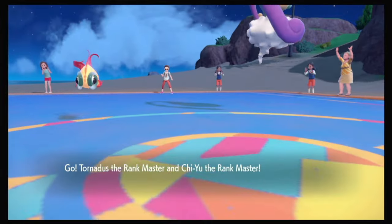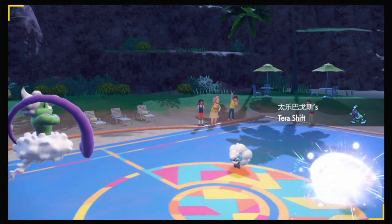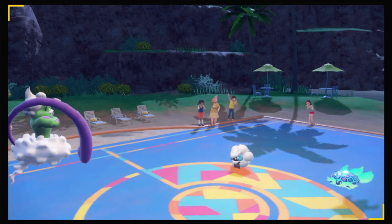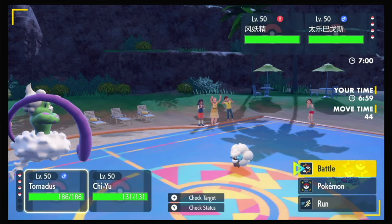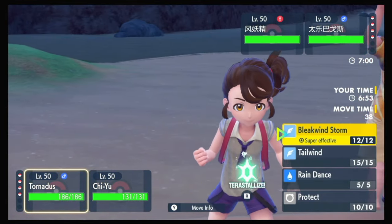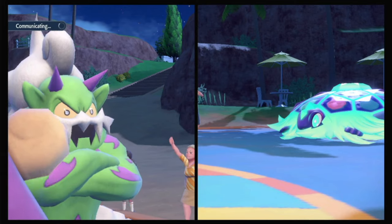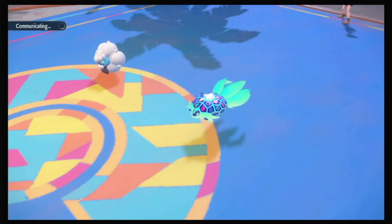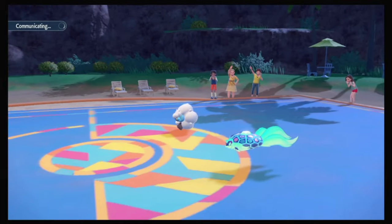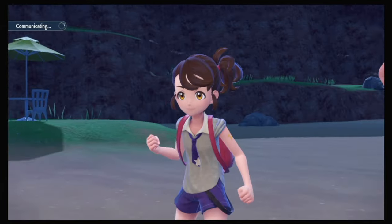Okay, Whimsicott Terrapagos. Sounds good. I will match your Tailwind and I will Snarl. I'm cool with that. And then if you are actually a Calm Mind variant, I'll be surprised. Because the Calm Mind variants often, if they're not holding leftovers, they'll often carry a Clear Amulet or a Covert Cloak, which blocks the Snarl drops. But I'm happy to just Tailwind Snarl for now. I don't feel like I need to stagger my Tailwind because of the threat of Encore from Whimsicott. So if I click some other move, they may lock me into not Tailwinding.